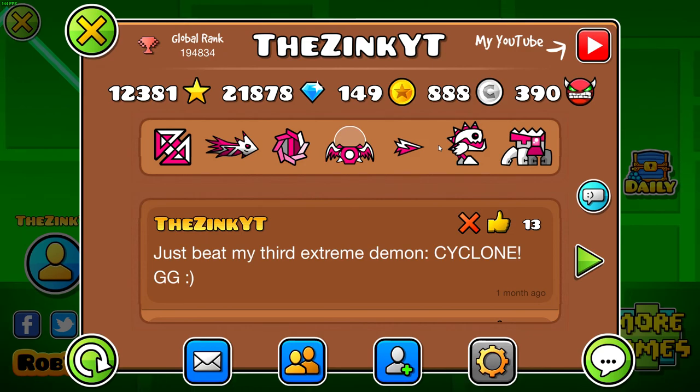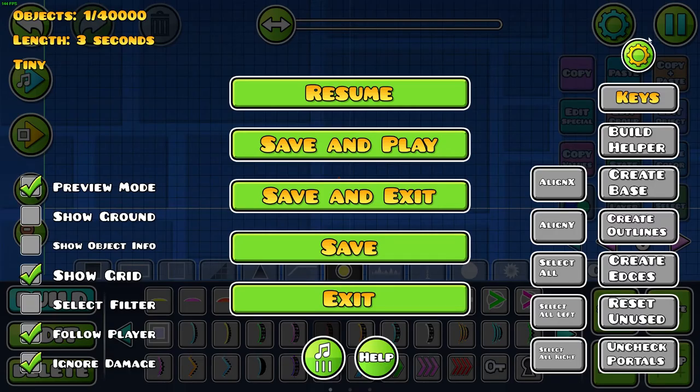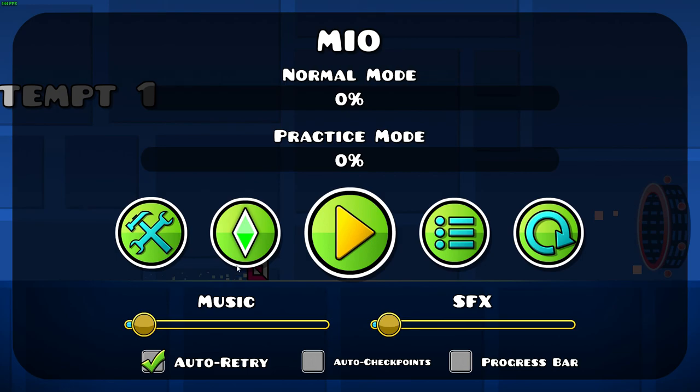He did something else for this texture pack that I asked for and he did a really good job. So we're here in a level right back in the editor — the only thing in here is this ball portal, but that's all I really need to show. I talked with Thermoxon and explained that I use the default mini icon. There's an option to set the mini icons to default, which I really like because it reminds me of the good old days. He made custom textures for the default cube and the default ball — they're really the only ones that change with that option.